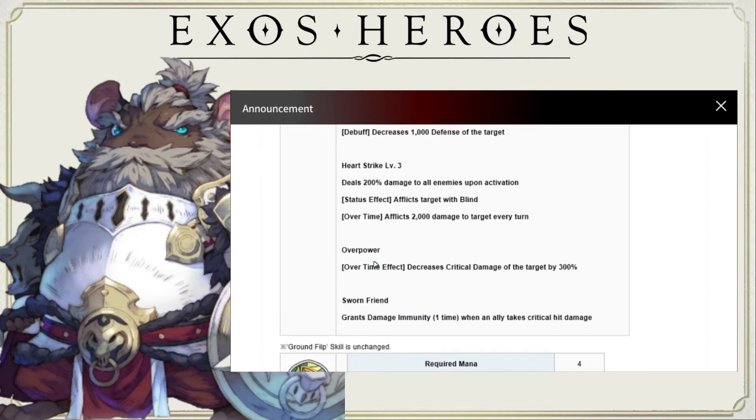But the biggest thing they've changed for FC Tantalou is going to be Overpower, which is an overtime effect. This decreases the critical damage of the target by 300%. So he's sort of like removing crit as a factor, and if someone does crit, it won't do as much damage. So that's really great for a tank. Crit is kind of a big thing right now in PvP especially. If you crit, you can basically one-shot an opponent, especially with Fear of the Abyss being a factor in PvP as well. So having this, I think, is pretty good.